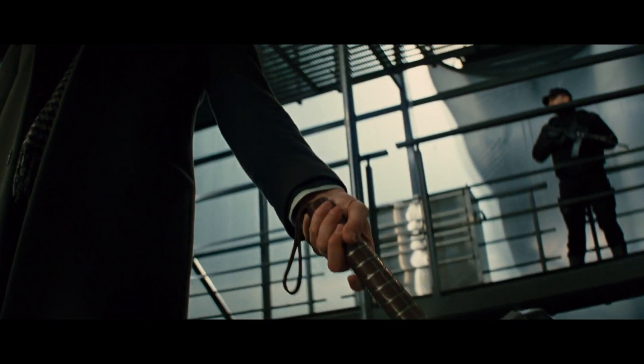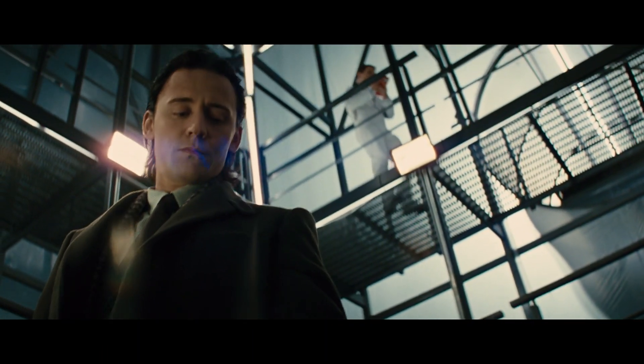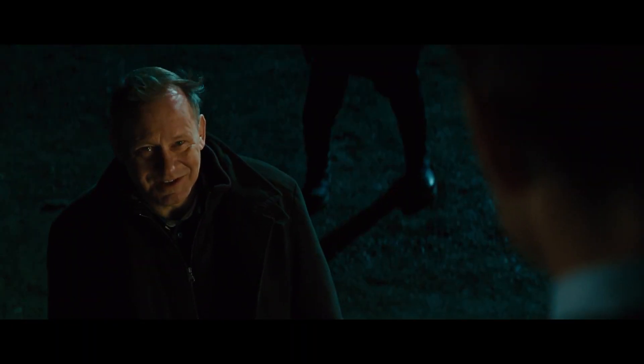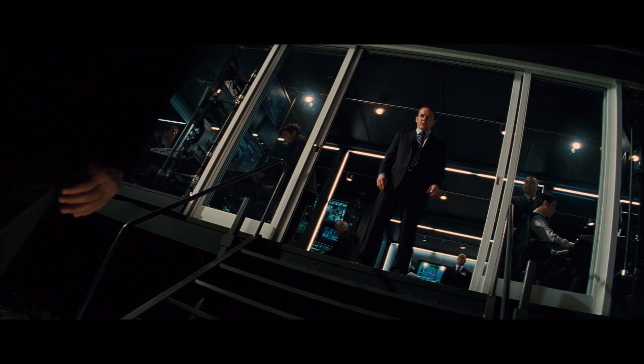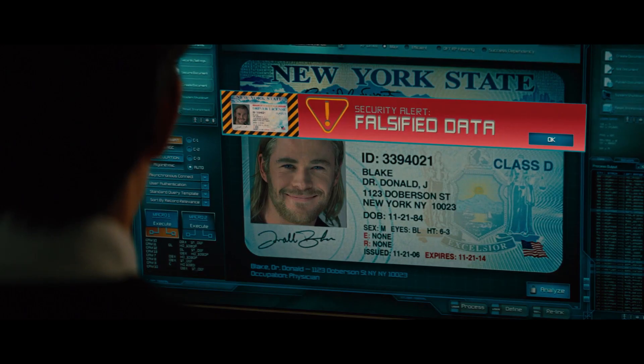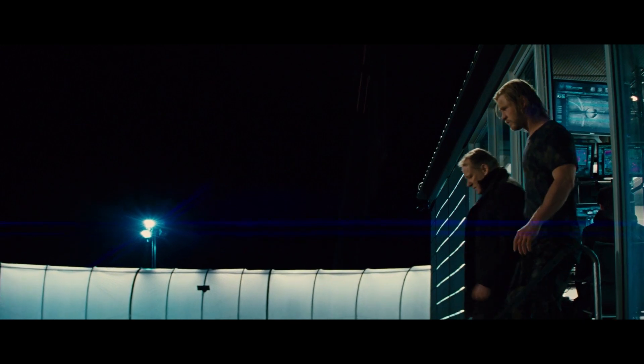Loki tries to lift the hammer himself, which he of course cannot do since he's not worthy either. If you're wondering why no one can see him — well, he's Loki, he can literally make holograms of himself, so I'm sure he can make himself invisible. Just as Coulson returns, he's alerted that Thor has a visitor, and it's none other than Selvig claiming he's Dr. Donald Blake, a part of their research team who went a little bit mad after having all their work taken. Coulson doesn't bite for a second, but lets him go anyway to see exactly where it leads.